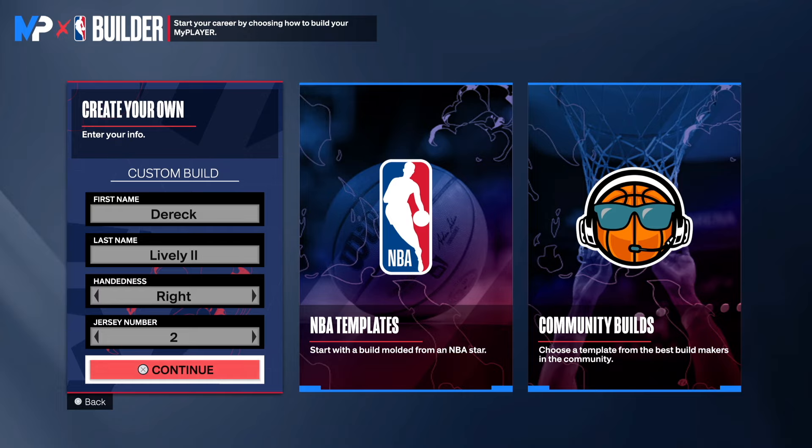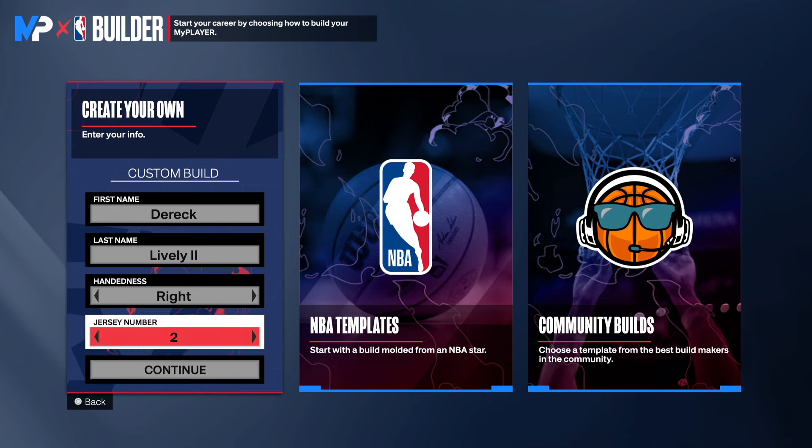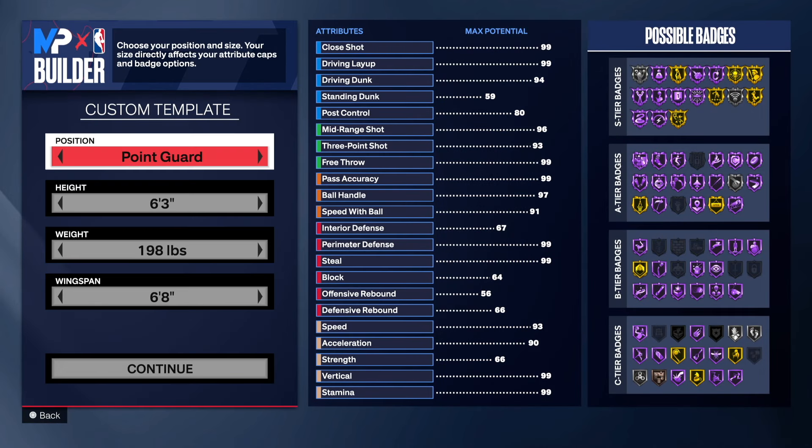In today's video, this Derek — Eric Lively build is going to be crazy. This is an underrated build for a center. I used his attributes from the Dallas Mavericks roster, but of course I tweaked things for my liking to make it make sense.